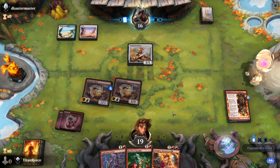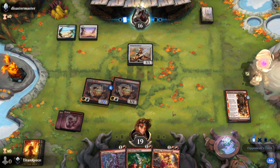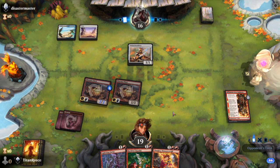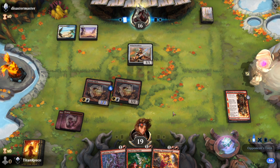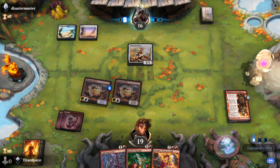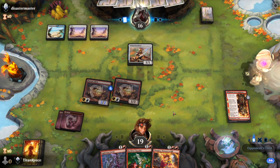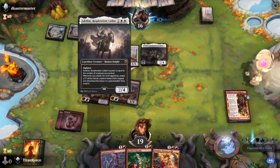We'll drop two Phoenix Chicks and swing for three, doing a total of four damage in two turns — not too shabby. I think the most we've done with this deck so far is six, but I don't know if we've done more than that. I'd have to do some maths on that.